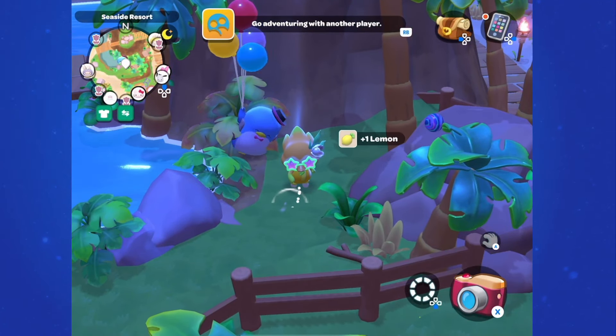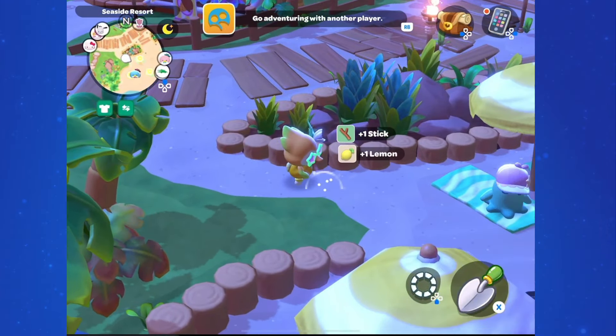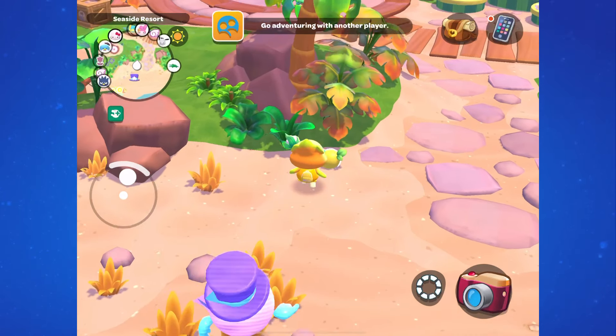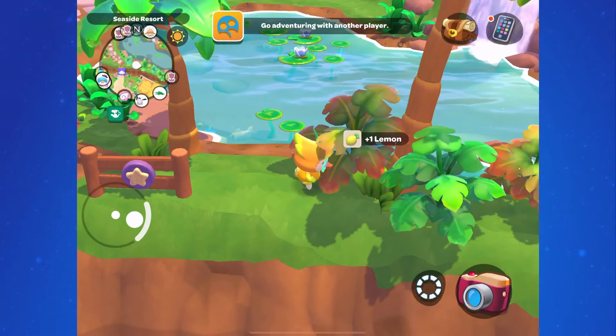Here are some of the places that I found them. Be sure to bring Top Hat with you just in case he gives you an extra — the percentage is pretty low, I think it's 10%, but that could still be pretty useful. Just like with past events, your Island Bouquet will not respawn the lemon, so you won't be able to get more by using the Island Bouquet.